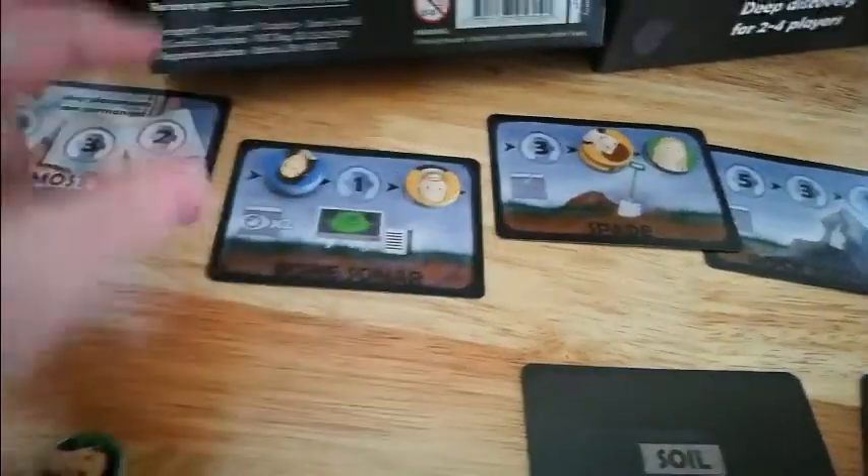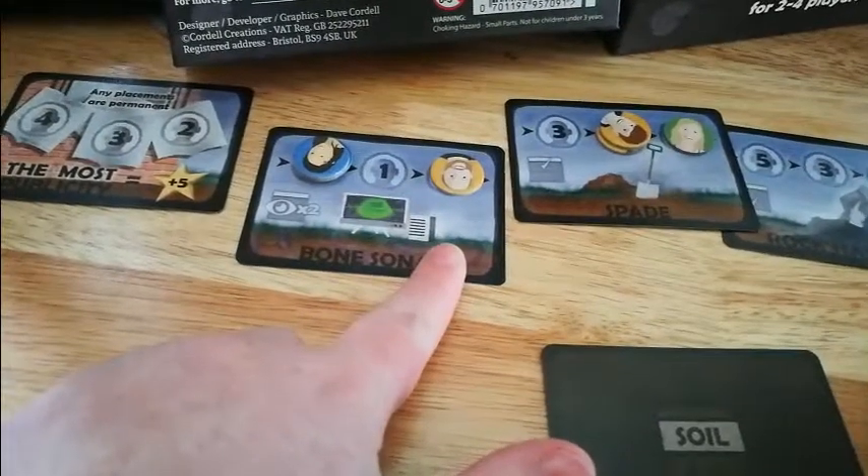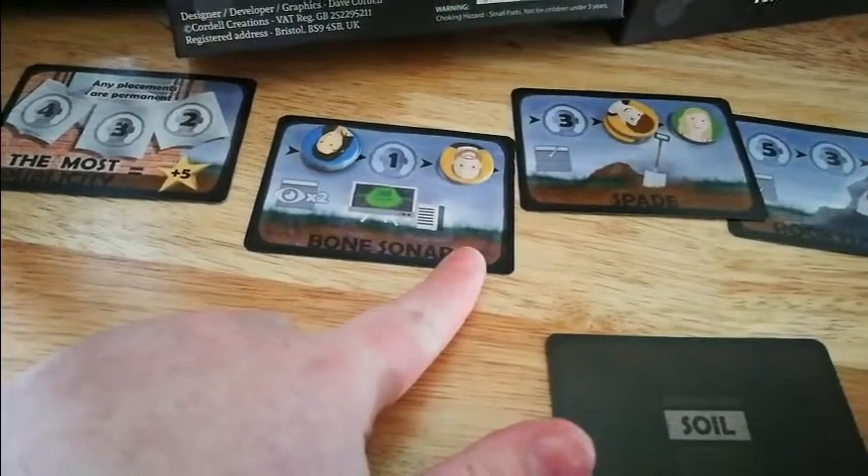In a two-player game, if someone put three there and no one else placed on the higher spot, that person goes first and the other person goes second.